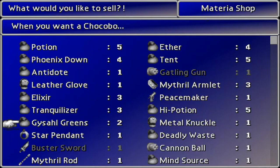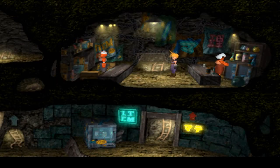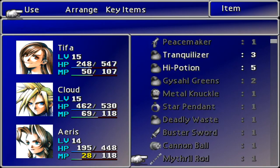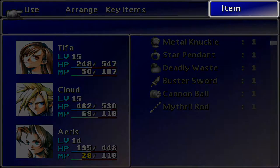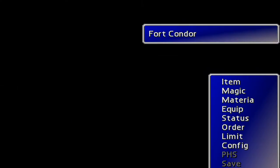Elixir, tranquilizers, high potions, green star pendants - I don't know about these. Let's come out here. I would also like to use the mind source, which is obviously best put on Cloud. That put his stats up a little bit. As far as I'm aware, the mind source raises your spirit or magic permanently.